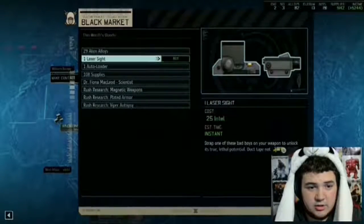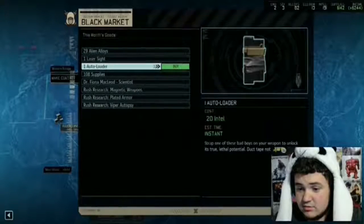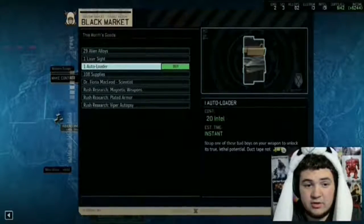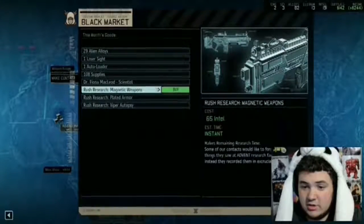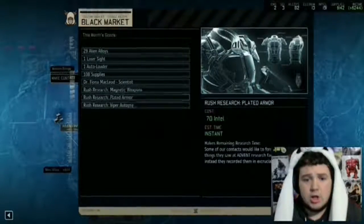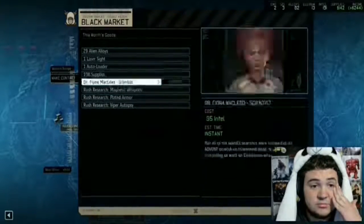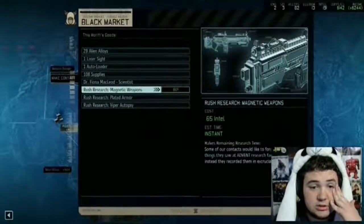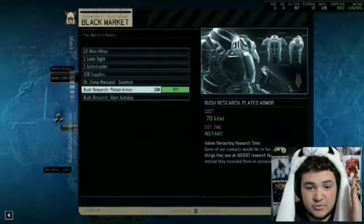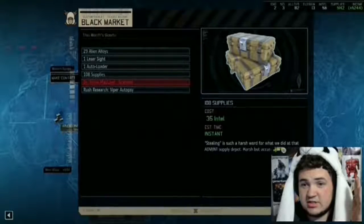Market is open, like always. Auto-loaders are the shit. You can rush that? Oh, I have so much intel. I'm going to rush magnetic weapons and rush plated armor. That'll be all I do, because I still need intel.